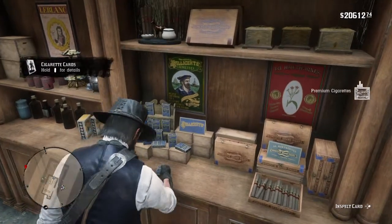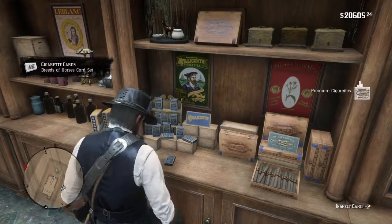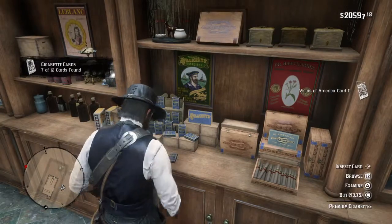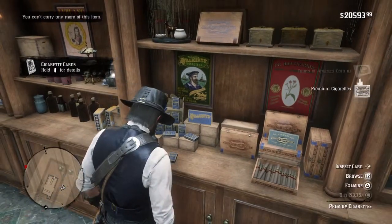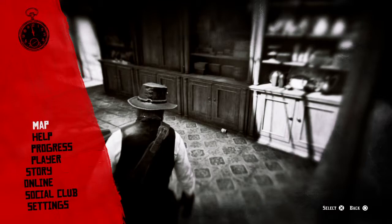You can sell the duplicates — the doubles you've got — to any fence. And of course here in Saint-Denis is a great place to do that, because you can just pop straight to the fence. It'll take you, I imagine, ten or fifteen minutes to get through it this way, and a few hundred dollars. But money's not a problem in the endgame, especially.